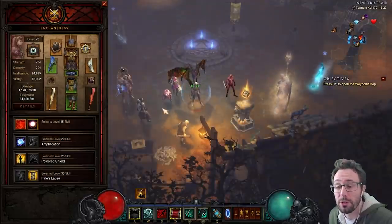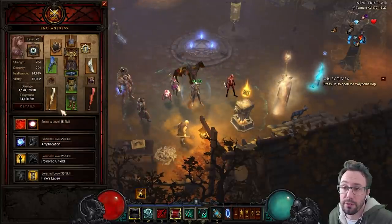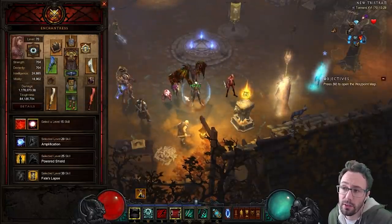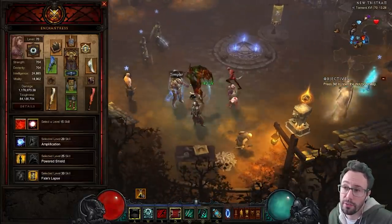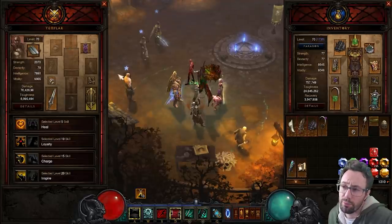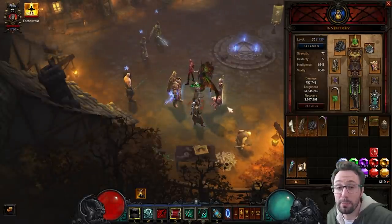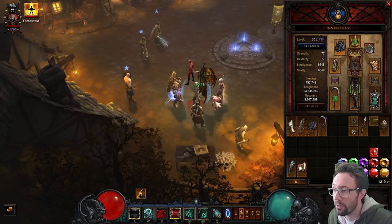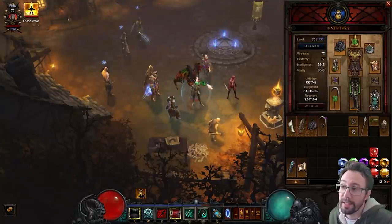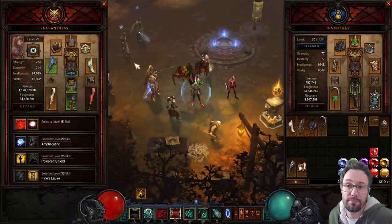This follower change is probably one of the best things to happen to this game in a long, long time. Followers can now have 13 item slots and their relic, which is great. The skills have been revamped and all followers now have their place — they are useful. I've pretty much just used the Templar for like 95% of the time, occasionally the Enchantress if I had an attack speed breakpoint I needed to hit. But with the scoundrel and enchantress now both more relevant, that's going to change.